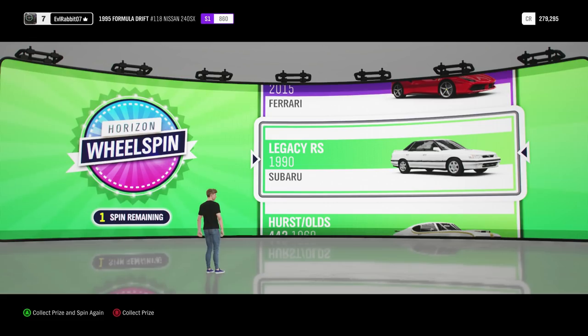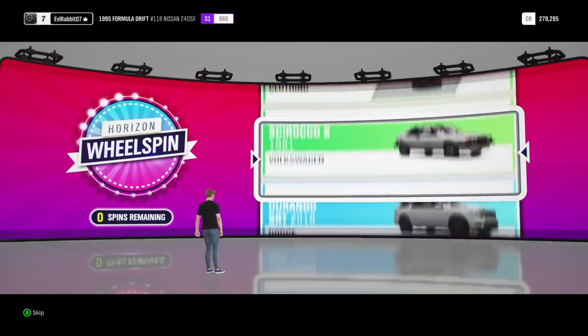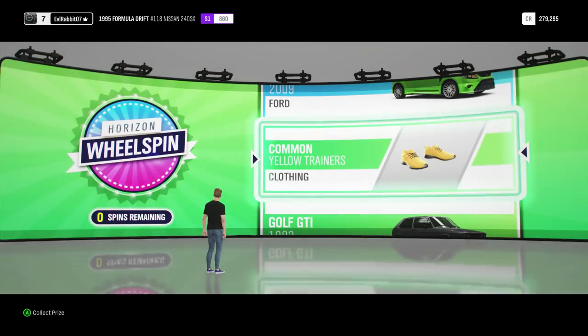Legacy RS 1990. We will take it anyways because it's free. We'll do another wheel spin. Super wheel spins are the ones that I'm very super excited to get into. And we got some yellow trainers.